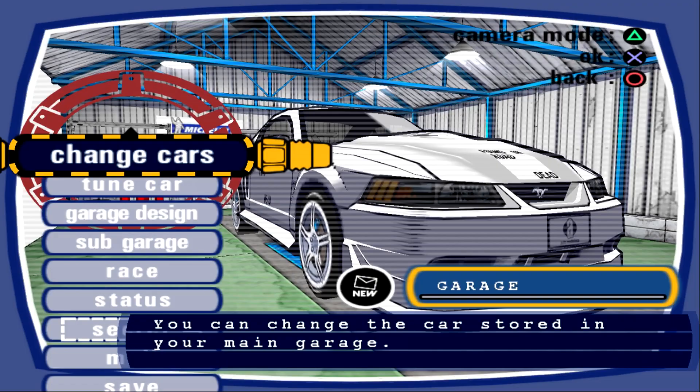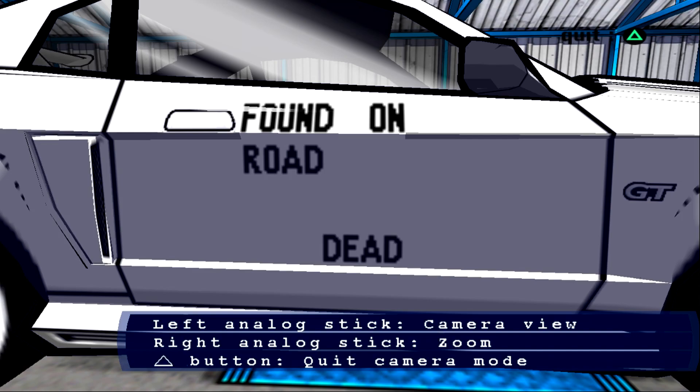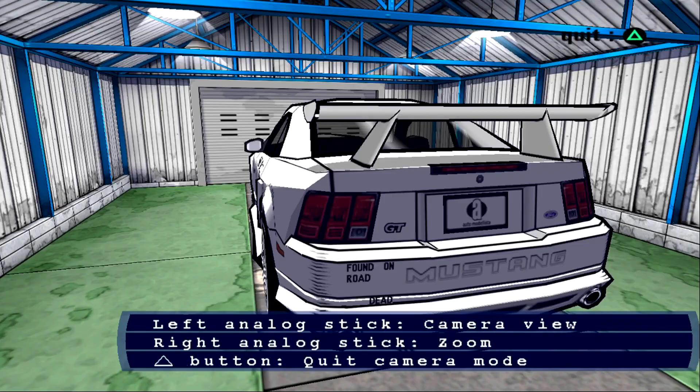Let's have a look. All I saw was a logo that says 'Found on Road Dead' — it does, it says 'Found on Road Dead.' Oh my god, I love it! I love the kit as well — is this the full Cobra R kit? No plate though, we're going to have to change that. Obviously, with most things we do, there will be some pranks, there will be a bit of back and forth.